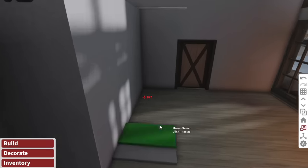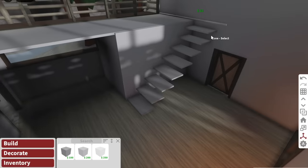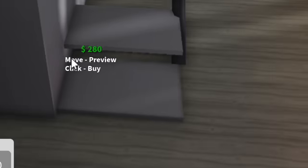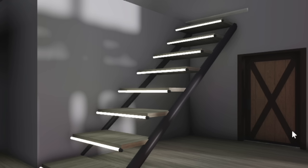Here's the plan for the custom stairs: literally just layering cubes on top of cubes, so it ends up looking like a staircase. Then, to make it more accurate, we put a large round rod on both ends of the stairs. Once we paint it and add some LED lights, it'll end up looking something like this.